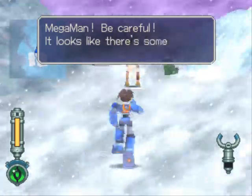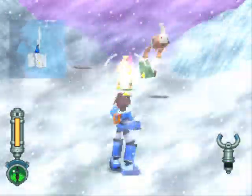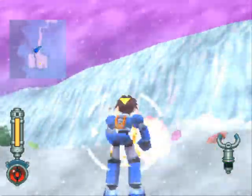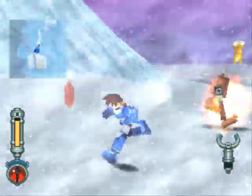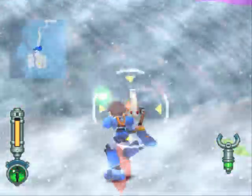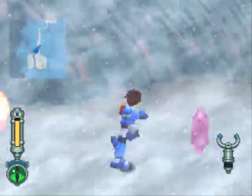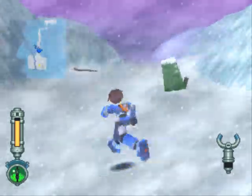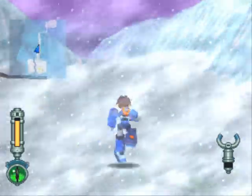Mega Man, be careful. It looks like there's something under the snow in front of you. These guys only have one attack — a charge — which will most likely not hit you so long as you're not standing still. If you have an S-class or A-class license, the enemies will drop more for you, so that'll help.